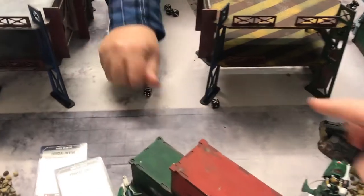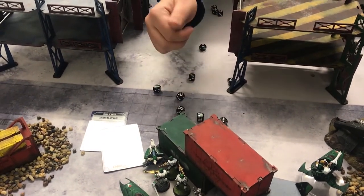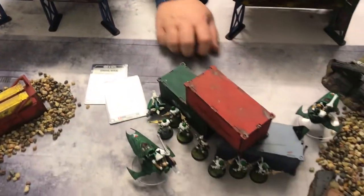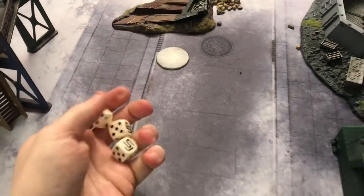Wounding on — well, toughness is five. Wounding on fives, and re-rolling ones because I'm fast attack. That's just three hits through. Is it enough with any minuses? Not on the Aggressors, no. The Viper is taken down. Does it explode? No. So the next step — we've had a look — Luke's going to try to get line of sight to the Wraith Knight. Luke can see — let's see if I can get my command point back from my Tempest Shell. Oh yes.